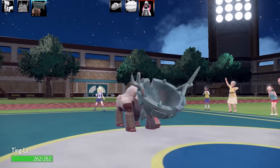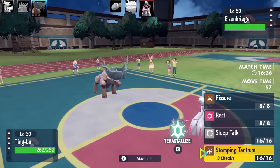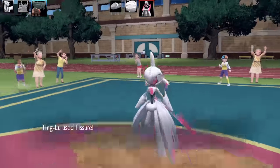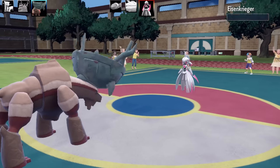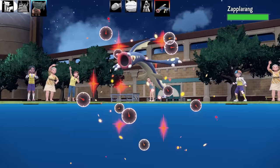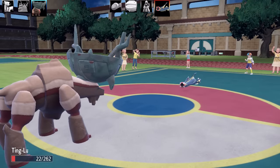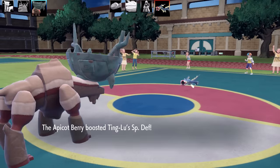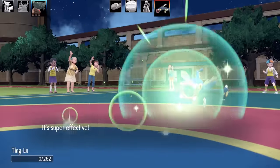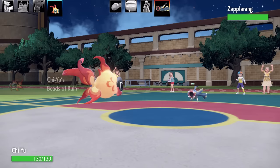Ting-Lu features Vessel of Ruin — any active Pokémon without this ability has their Special Attack multiplied by 0.75. The set is Fissure, Rest, Sleep Talk, and Stomping Tantrum with Apricot Berry, max HP, max Special Defense, Careful nature. I tank a Moonblast beautifully and hit back with Fissure. Electros comes in and Ting-Lu can't hit it due to Levitate, so Ting-Lu faints to Drain Punch.